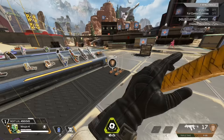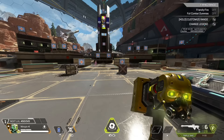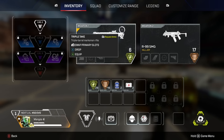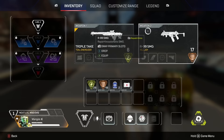I find a Triple Take and an R-99. With the R-99 I'll probably find 40 ammo, and with the Triple Take, 20. So I've got 10 slots. What I want to think about is what's my primary and what's my secondary. In most examples, the Triple Take will probably be the primary unless most of the fights I wind up in are close range — but I don't always get to control that.